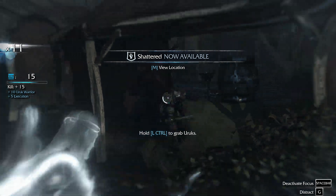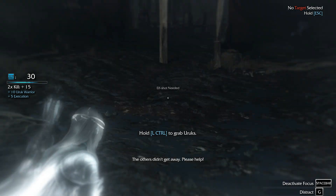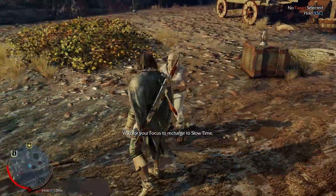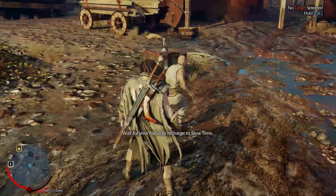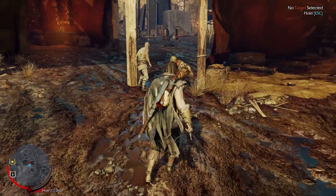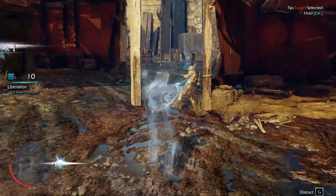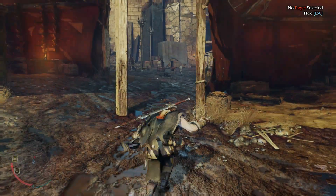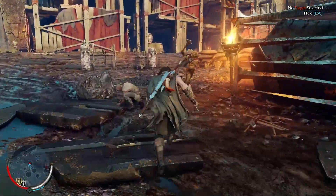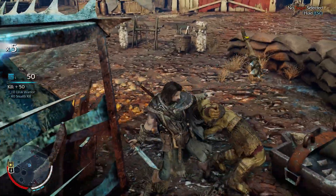Besides that, I also have this bow and arrow, which I charge up. I charge up this elf shot, and I do that by sort of draining enemies' brains. I can charge up my elf shot by draining Orcs — I hold down E, that's going to drain his brain and fill up my elf shot, which then allows me to fire. He's running away — get back here. Yeah, excellent.